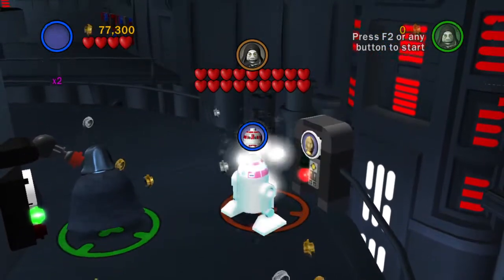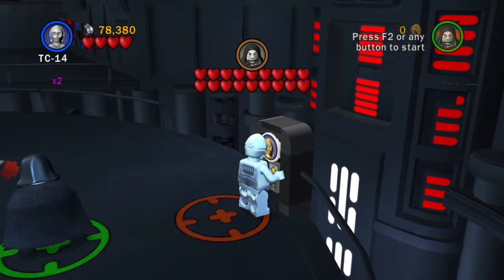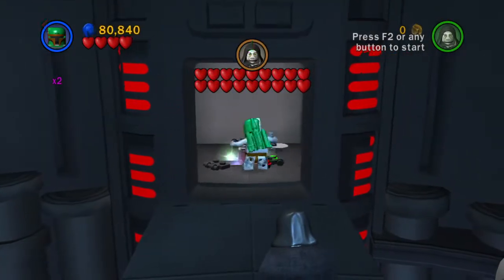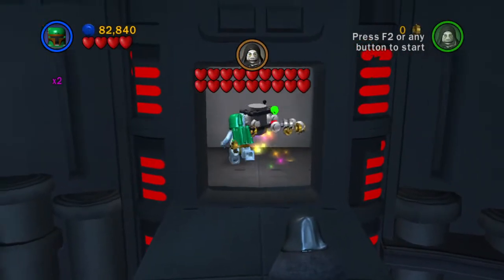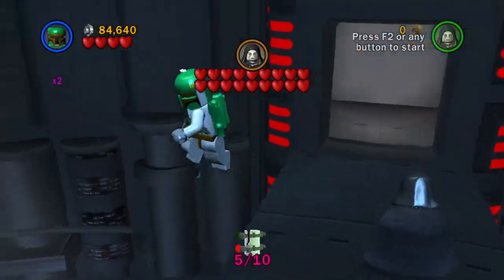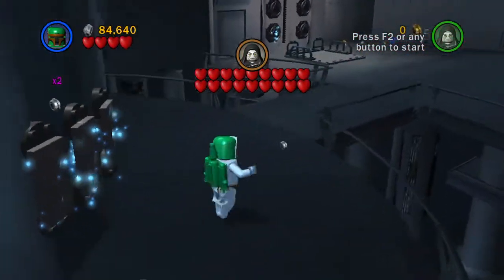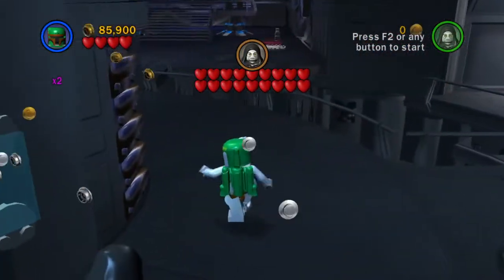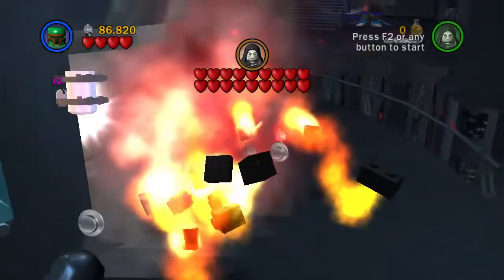This is a droid panel, so we need TC-14 here to activate that. Go in here - we can go inside and build ourselves a nice minikit here. I wonder if the game is detecting the Imperial Guard somewhere and they just haven't spawned yet.